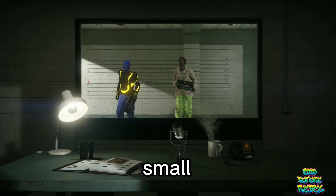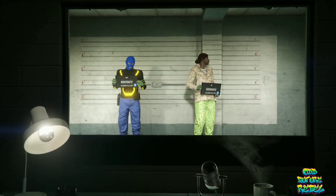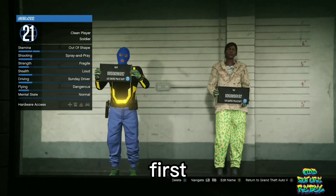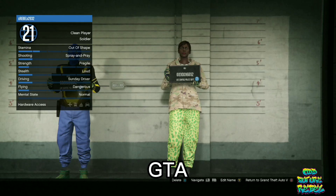Now, you will be loading into a small room like this. Hover above the second slot character, which is the female, and make sure you delete her. After you do delete her, hover above the first slot character, which is the male, and return to GTA V.